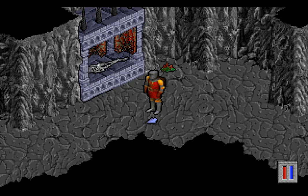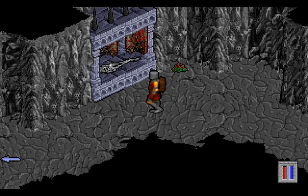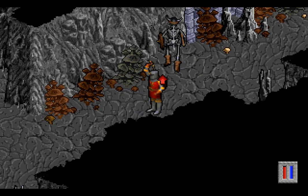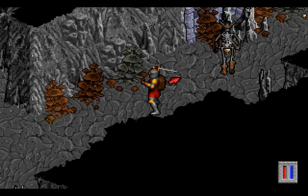Welcome back, folks, to Let's Play Ultima 8! When last we left the Avatar, we're in the Pit of the Dead, seeking the final piece of black rock that we need. And here is a skeleton that appeared out of absolutely nowhere, who seems entirely content not to attack us.